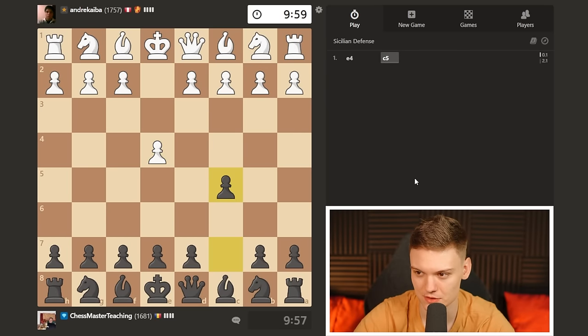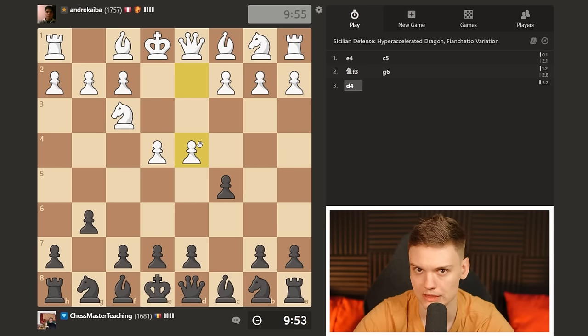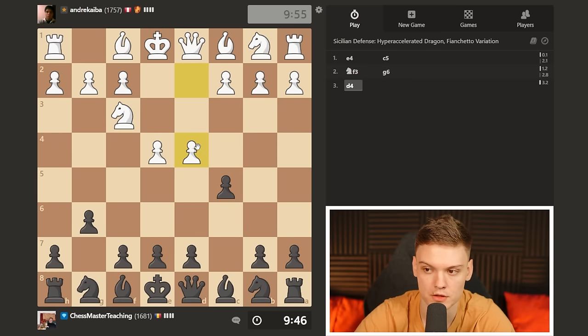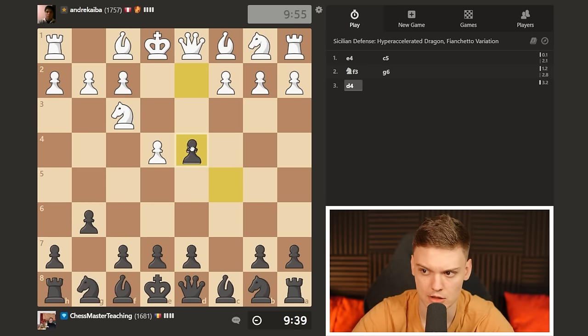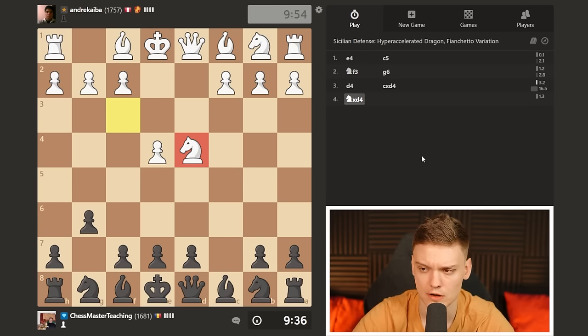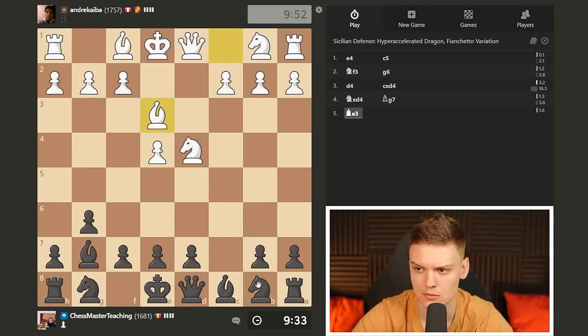Managed to get another black game. Going to open it up with a Sicilian and going to be going for the accelerated dragon. My opponent goes open Sicilian - always in an open Sicilian we have to take. You cannot really allow your opponent to push and just get a huge space advantage. So we're going to be taking as soon as the pawn lands on d4 and we see the knight. Just going to complete the fianchetto - the idea is to develop the knight next, gaining a tempo.